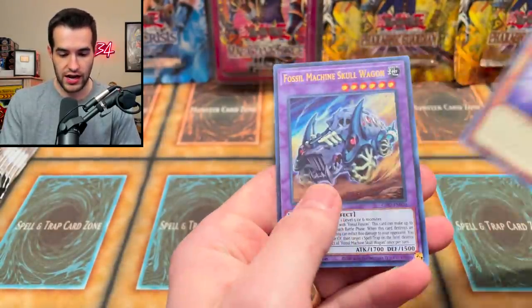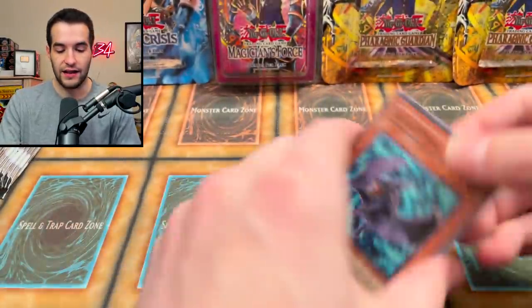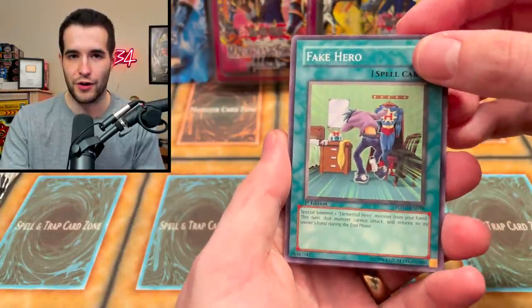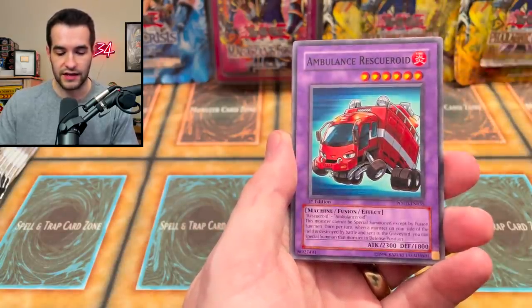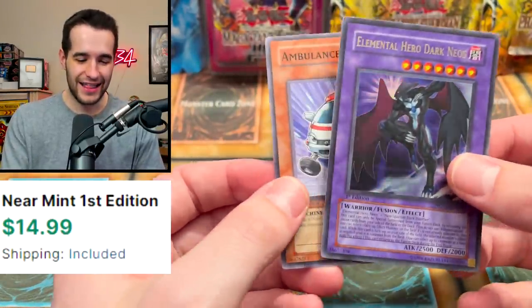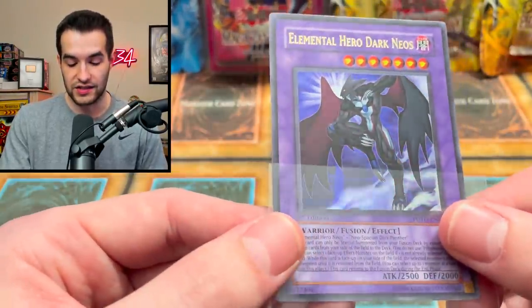The comedy is pretty good — Chronicle Magician and Fossil Machine Skull Wagon. Let's go into our first Power of the Duelist pack. Synthetic Seraphim, Ambulance Rescue Roid, Alien Gray... and that's a good way to start it — Elemental Hero Dark Neos, the ultra rare version. Not the ultimate, but the ultimate is huge. This is still a nice card, around 15 bucks ungraded, but probably a couple hundred in a PSA 10.